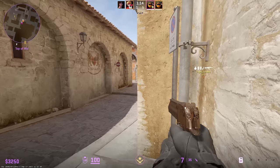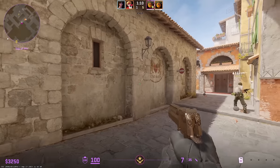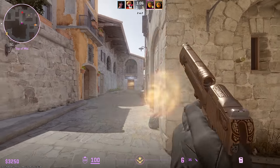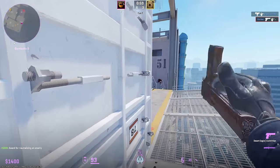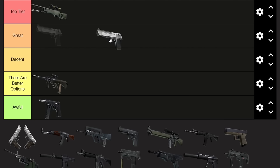The Desert Eagle — I don't know if I should put it in top tier, but it is $700. It's more expensive than any other pistol and terrible on pistol round because it and the P250 have the same one-hit kill headshot range when somebody doesn't have a helmet. So there's really no reason to use it on pistol round. But it's $700 and you can one-tap people to the head at nearly any range, so I put it in top tier.